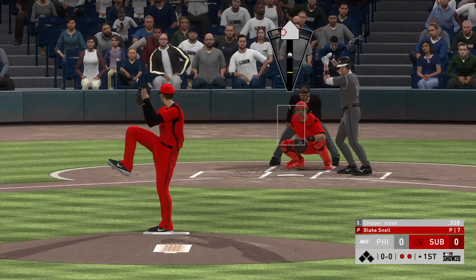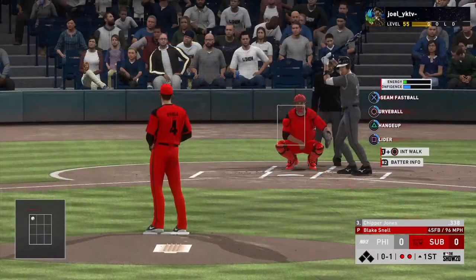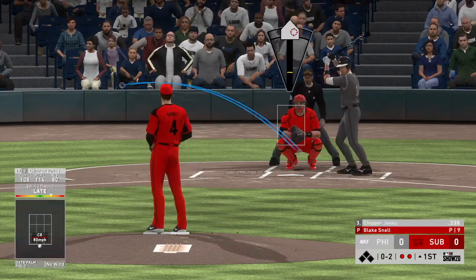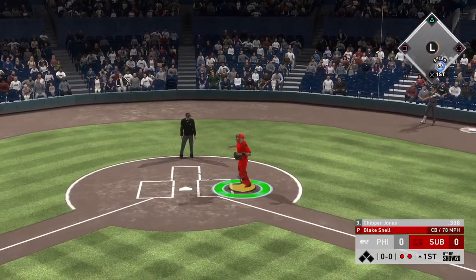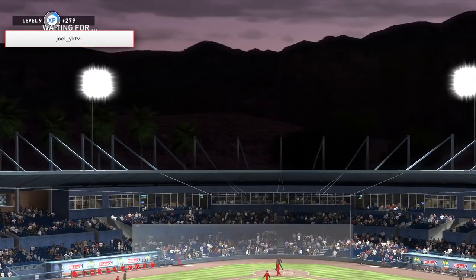Chuck Nasty made a play in the outfield — we're vibing. Chipper is a scary at-bat because of what he does to lefties. We're gonna try to get it lower, try to get him chasing in the dirt. Perfect — just as I said, we are out of the first inning.